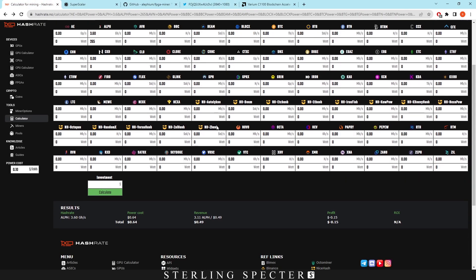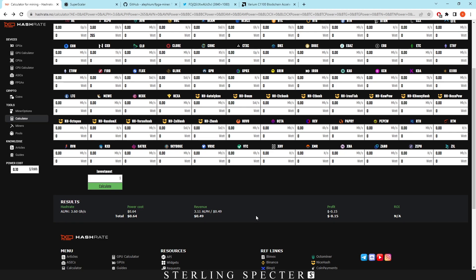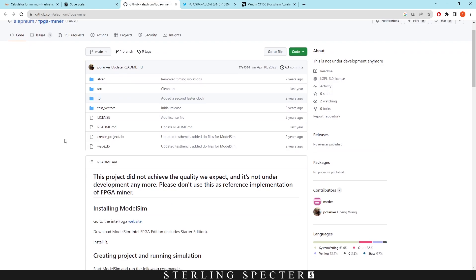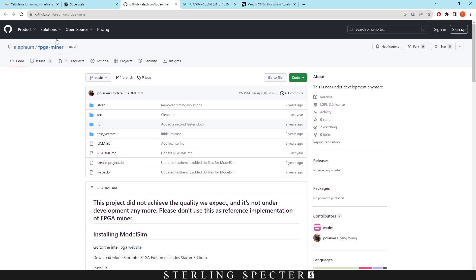If you put it into a mining calculator right now, you're actually in the minus by around 15 cents. This is at 10 cents per kilowatt hour. We've also managed to bring up the Aletheum GitHub for FPGA miner, but it also did say that this project did not achieve the quality we expect and is not under development anymore. Please don't use this as a reference implementation for an FPGA miner.